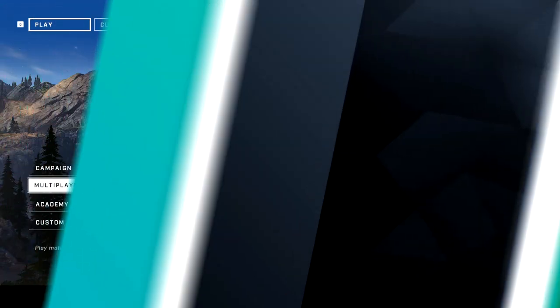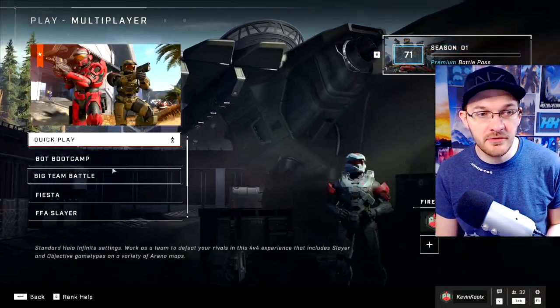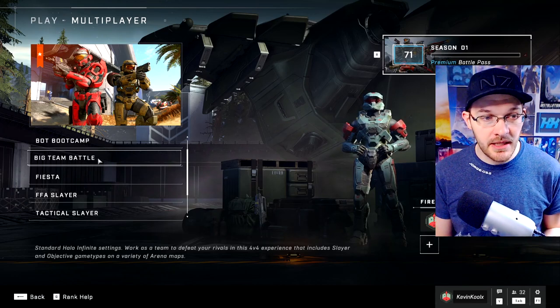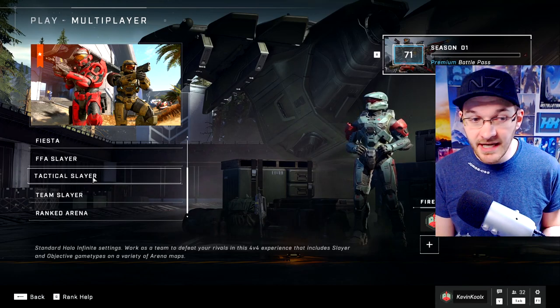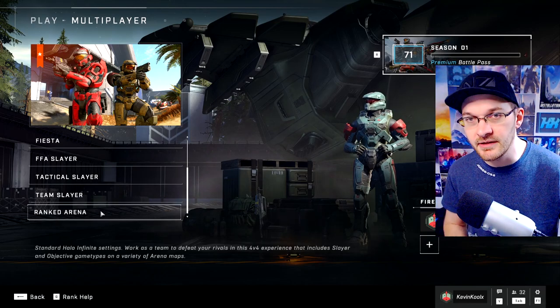There is going to be no need for an update on the player's end. This is a game-side update, and if you click on the multiplayer you can now see the offerings of all the new modes. We have Quick Play, Bot Mode, Big Team Battle as we've had previously. Now we also have Fiesta, Free For All Slayer, Tactical Slayer which is SWAT, Team Slayer, and Ranked Arena is still in there as well.